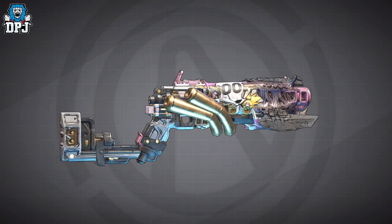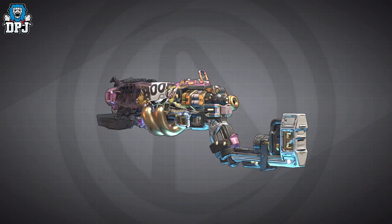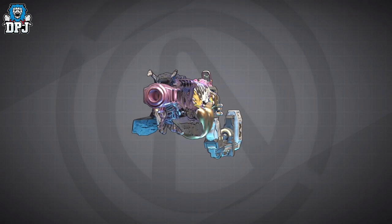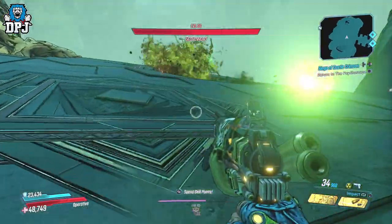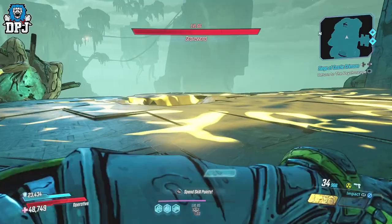The Prompt Critical is a pistol which drops within Krieg's mind in DLC 4, and as a standalone weapon it's actually quite decent — one of the better ones to release with DLC 4. But today it gets amped up a little, as this one's been infused with another pistol, and it's turned out to be a monster.